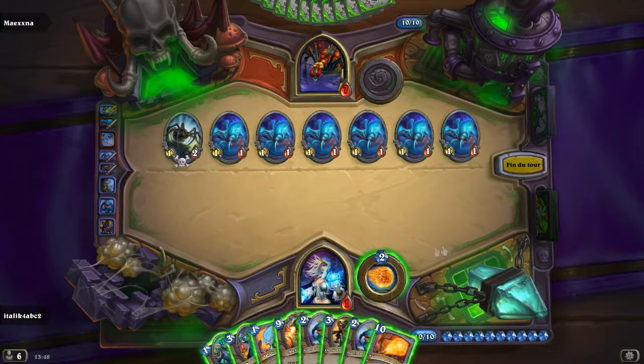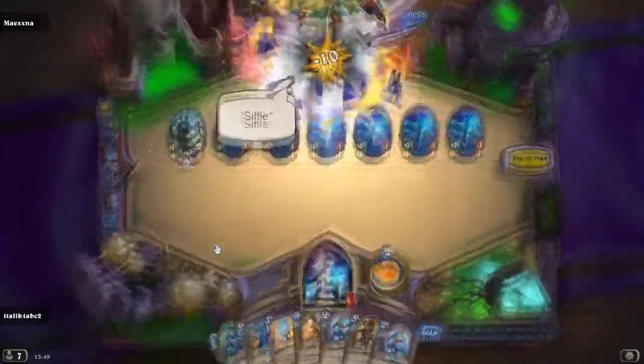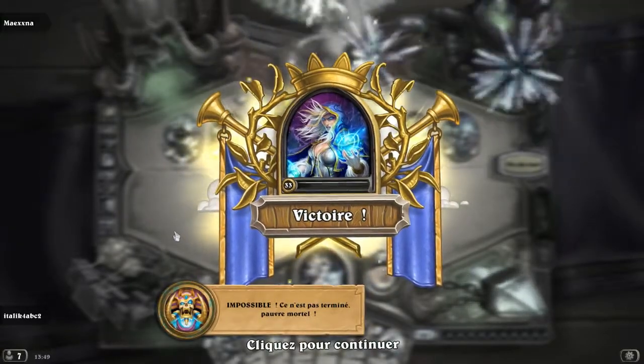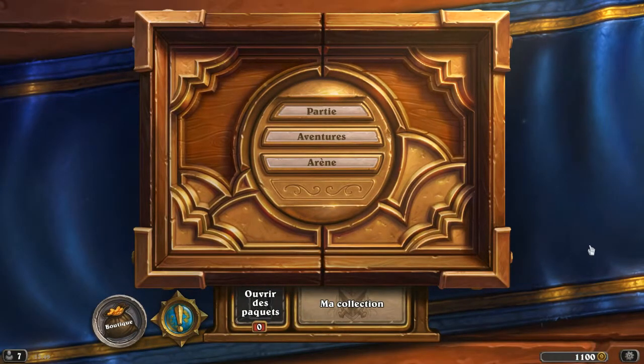C'est fini ! Vous voyez, la technique marche plutôt bien. Il faut vraiment les bonnes cartes en main, mais la technique marche super bien. J'ai pas eu mes Nova de Givre, mais c'était pas vraiment utile. La technique c'est vraiment qu'elle puisse pas attaquer et poser ses géants ou ses saloperies. Lui remplir sa table de 1/1 et tenir le coup le plus longtemps possible avec Alexstrasza. Elle est morte ! Elle est pas si dure que ça à battre. Je suis bien content, en plus je l'ai eu du premier coup. J'espère que cette petite vidéo vous aidera. N'hésitez pas à commenter, je lis tous les commentaires. Ce sera techniquement la première vidéo postée sur ma chaîne. Je vous ferai d'autres petites vidéos Hearthstone régulièrement. À ciao !